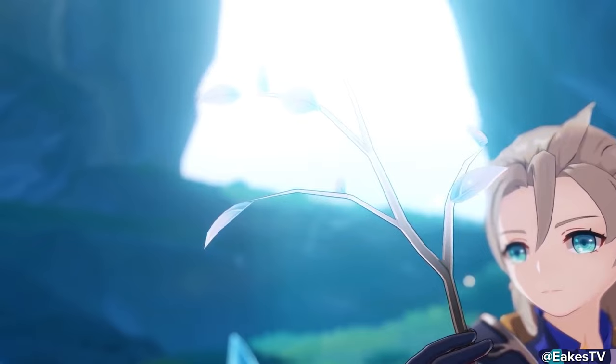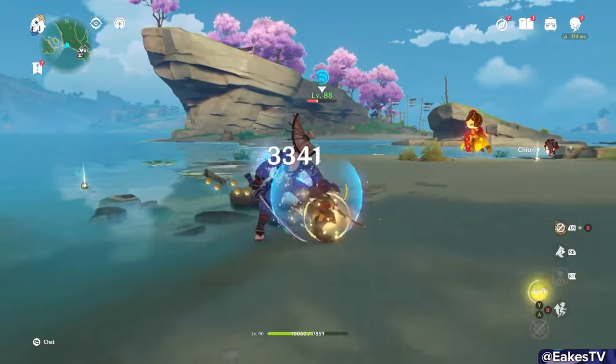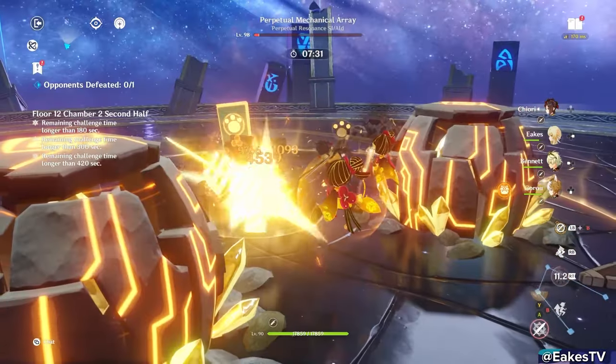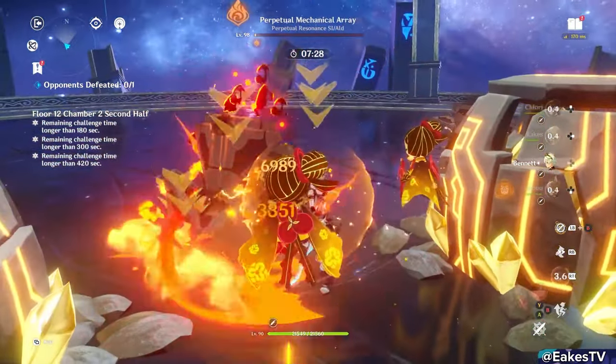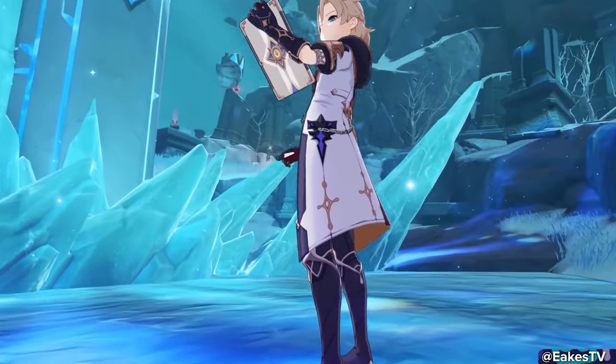Does Chiori power creep Albedo? Yeah, kind of. They are both off-field Geo sub-DPS characters doing the same role and the same kind of damage. Chiori, even without a Geo construct to summon two dolls, out-damages Albedo by a little bit. But on a team with a Geo construct where she summons two dolls, she outpaces Albedo by a ton. Pretty much any team Albedo worked on, Chiori can work on now and outpaces him. Don't be discouraged, Albedo fans — he's still solid.